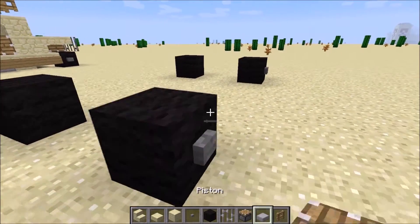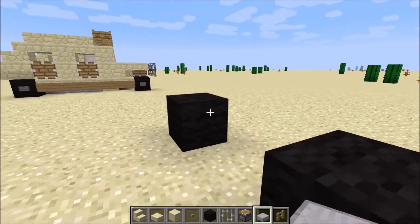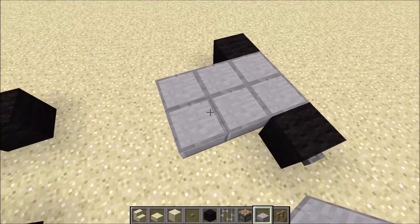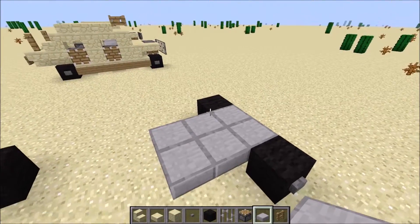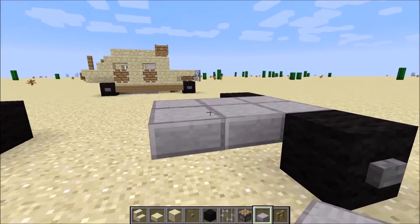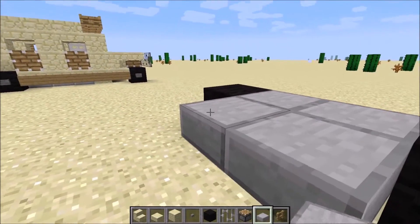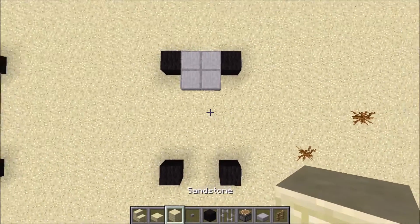Next thing we're going to do is place some of this right here — six in total, three on each side. Actually, sorry, it's only four you've got to place here. This is how it looks from above.